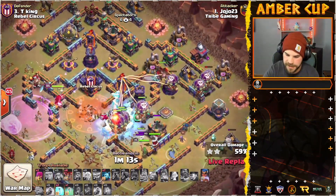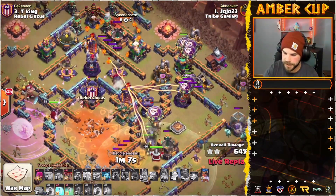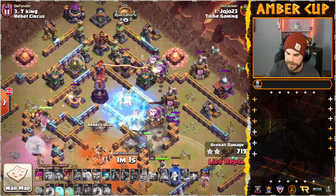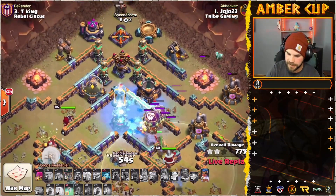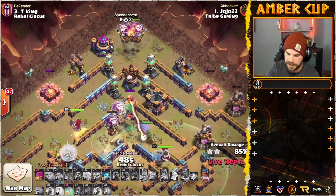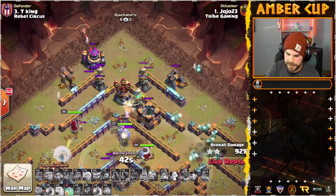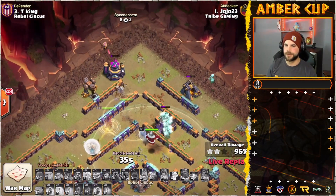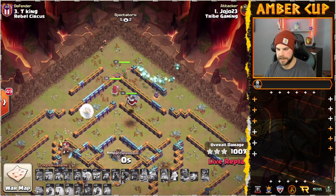We do have the Balloons coming in from the right side of the base. Going to freeze up that Poison Tower there. Scatter Shot gets a big shot off, and the Poison Tower finishes off that group of Balloons. Balloons continuing in from the right side — got a Freeze and an Invis left. Queen still pushing along on the left side — not looking bad. Expo's going to go down. He does have the RC in there with the Diggy, and that's going to help out quite a bit. Finds the Tornado Trap — Balloons are going to die. But just a few Teslas on the top side. Pops RC's ability, down they go. Drops his Invis, and that's going to be yet another triple here for Tribe Gaming. Crushed and nicely done from YoYo23.